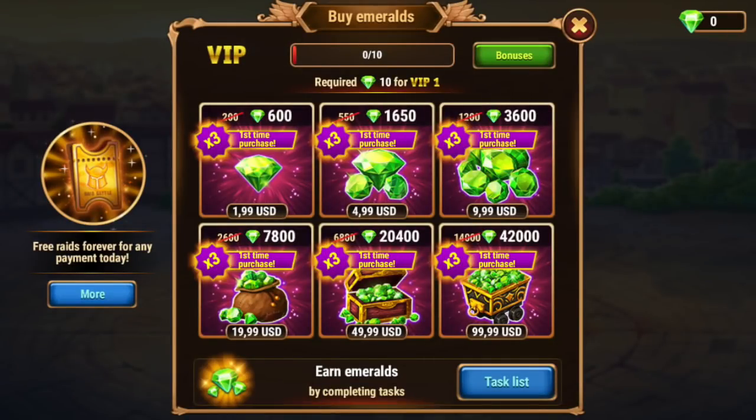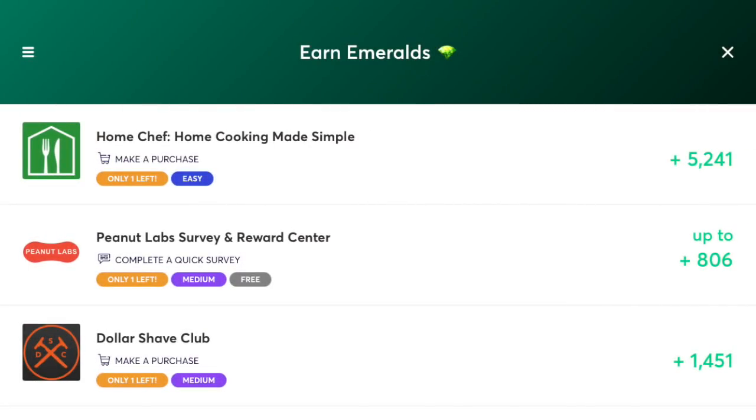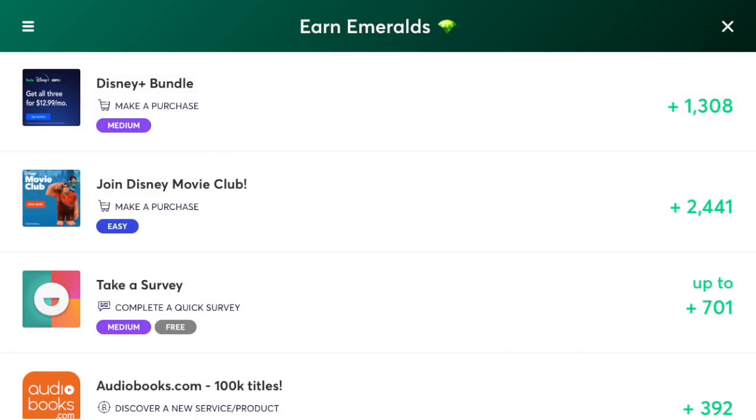So what am I talking about? If you go into the emeralds purchase tab at the bottom here, you can see 'earn emeralds by completing tasks.' On the iOS version of the game — the iTunes or Apple version — you get tasks like Home Chef, home cooking made simple, make a purchase for 5,241 emeralds. Most of these tasks involve buying something or setting up a subscription service or trying out the first month of a subscription service — more consumer retail oriented stuff.